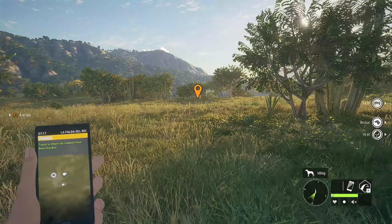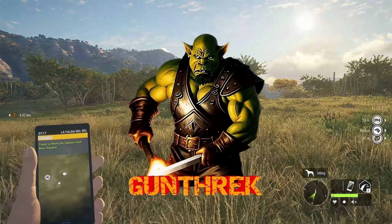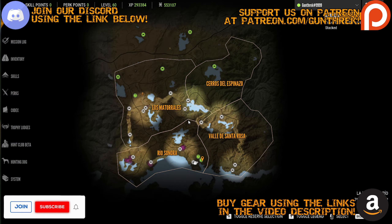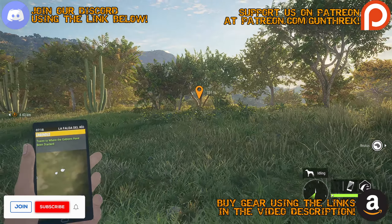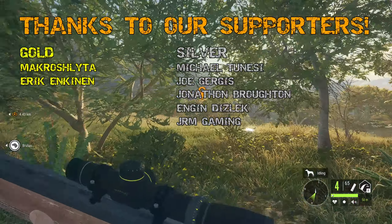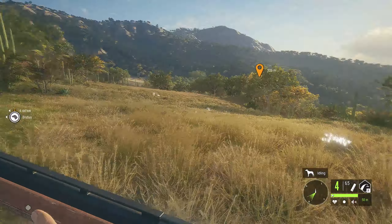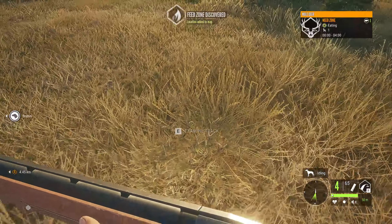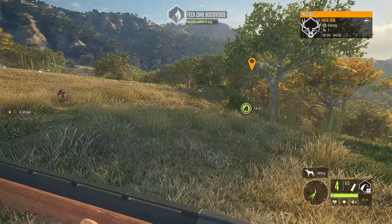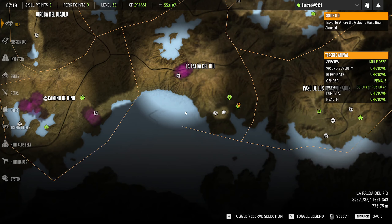Hello fellow hunters and welcome back to Call of the Wild. We are continuing our adventures in Rancho del Arroyo, working to unlock the entire map of all its points of interest as well as grab a gold trophy animal of every type. The only thing we have left is the antelope jackrabbit, but unfortunately we've just been getting really unlucky — lots of silvers and bronze, not a single gold.